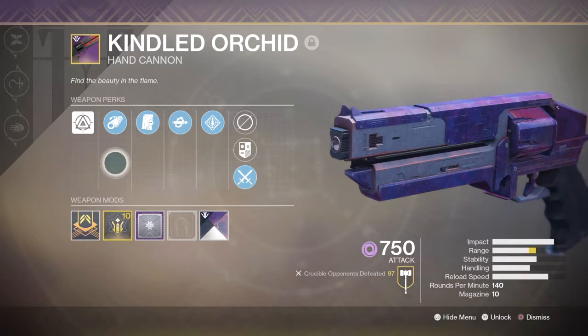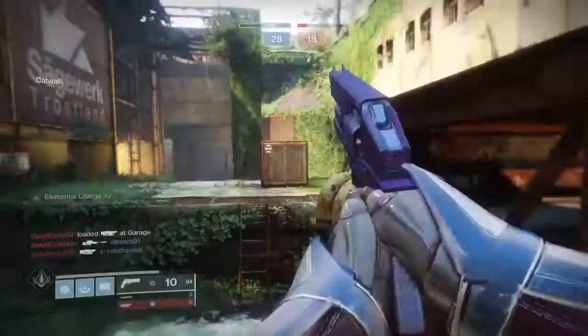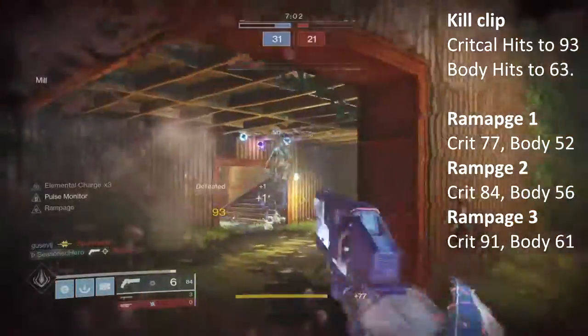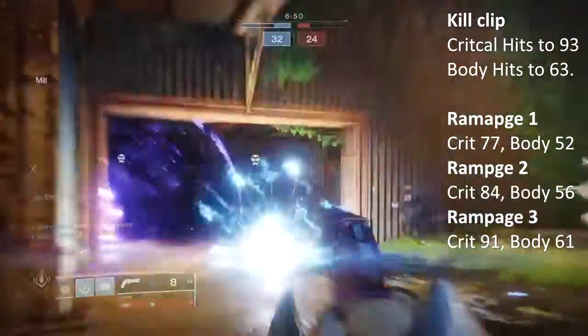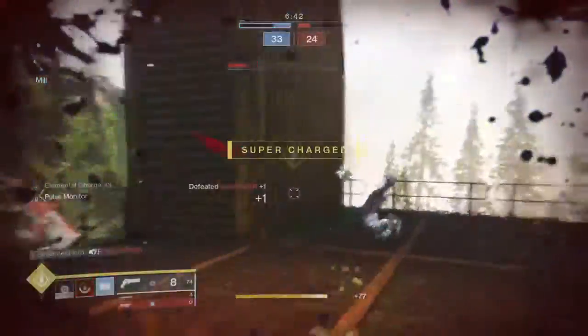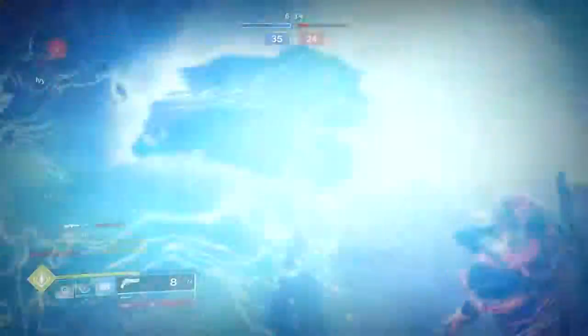The weapon's stats are very balanced to the point of not needing any further enhancements, but having both Kill Clip and Rampage active at the same time allows you to do serious work as an aggressive PvPer. With Kill Clip activated, critical hits are worth 93 and bodies 63. Rampage stack 1 gives 77 crit and 52 body; stack 2 gives 84 crit and 56 body; stack 3 gives 91 crit and 61 body. This changes the optimal TTK from needing 3 critical hits or 5 body shots to just 1 critical hit and 2 body shots or 4 body shots — basically turning it into a 110 hand cannon frame with a faster RPM and reload speed.